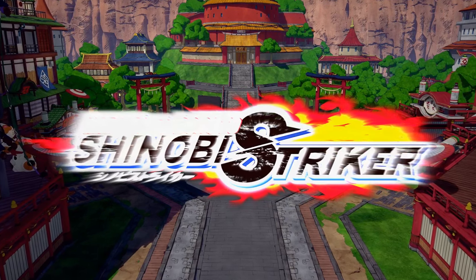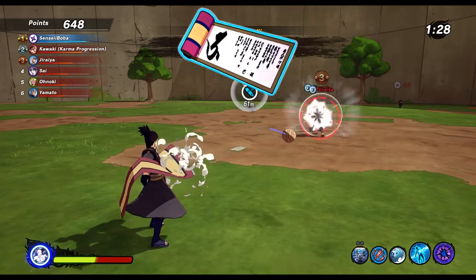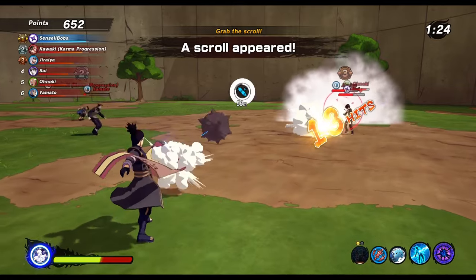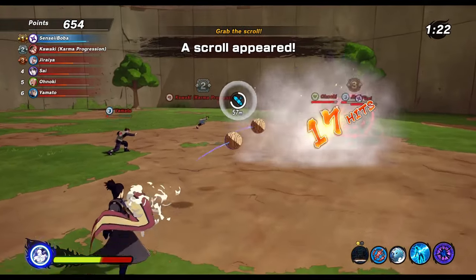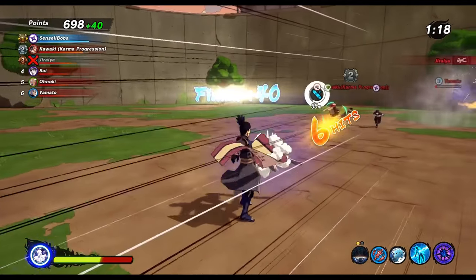The new update for Naruto to Boruto Shinobi Striker is here. The item shop just changed and brought us the new Tenten Scrolls, which honestly is absolutely garbage in one way, but there is also a way to make it completely OP, and it's pretty game-changing at the same time.